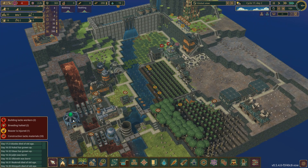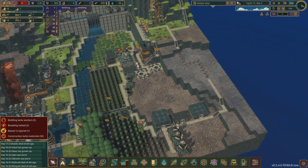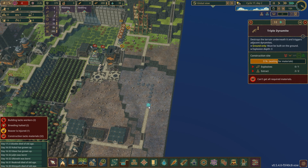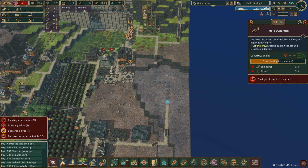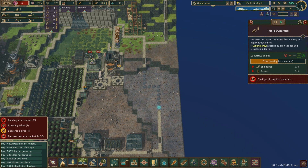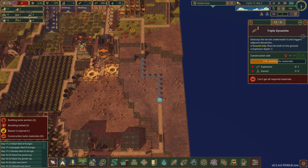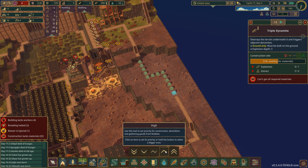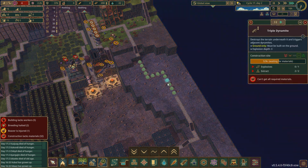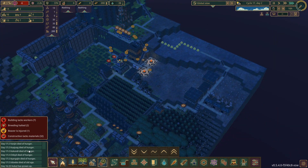At least we are making extract now and pumping up some bad water as well. So hopefully at some point, if we can stay alive that long, we will be starting to put down some triple dynamite as well up here. I have already prioritized it, so I guess that's good.